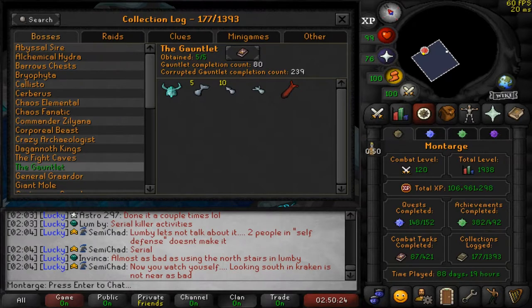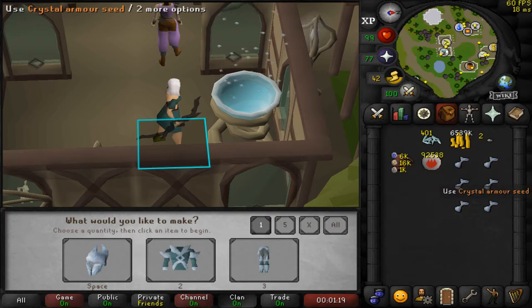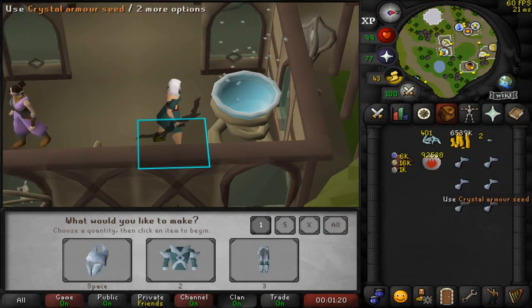As you saw in the last clip, we did get the bowfa. We imbued it so it's unlimited now, and now we're just going to finish the set. I went to the GE and bought five armor seeds — I already had one in my bank. Let's start with the chest.